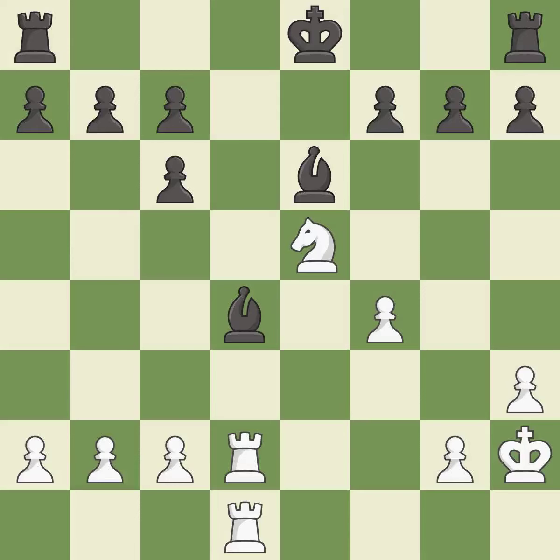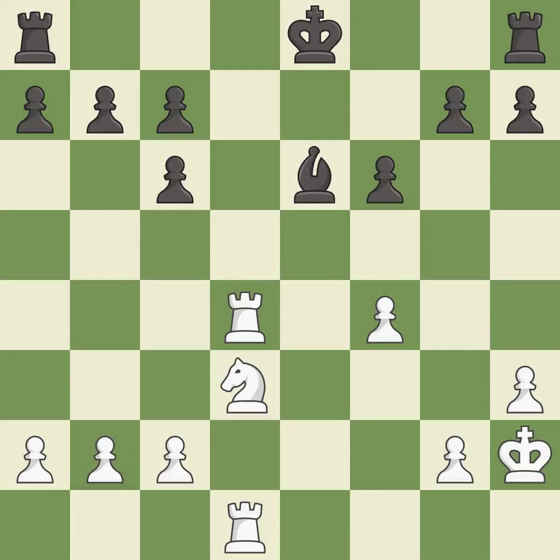This is the only good move. Takes back. This threatens to take an open file with a rook. The opposing knight is kicked by a pawn and must now move or be captured. This move puts the knight on a safer square — there was only one good move there.